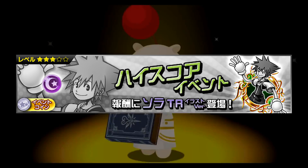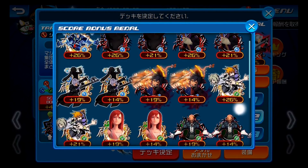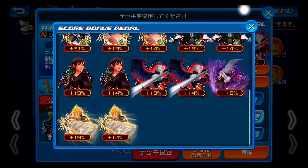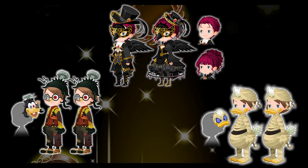We got a new high score challenge — the reward is going to be Illustrated Time Reverse Sora. This one's Upright Speed, tier 8. It costs 7 gauges, it's a single target medal, and the damage increases when only one enemy remains. It also transforms the next medal into a speed medal, so it kind of has the same effect as the Foreteller — pretty cool.